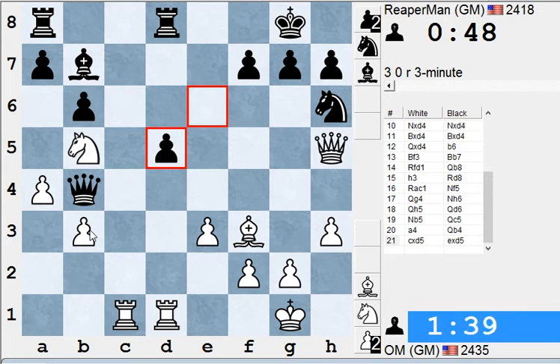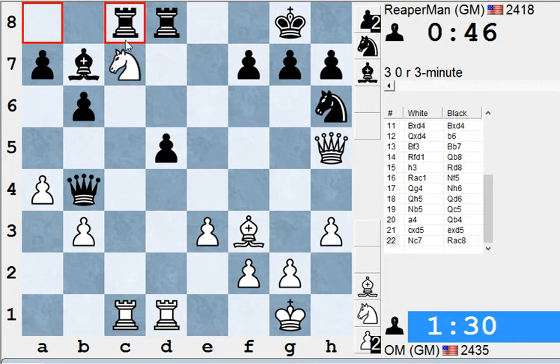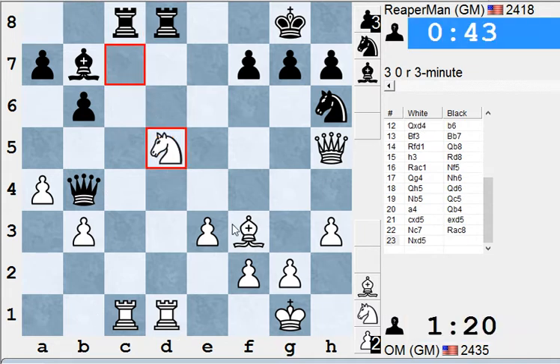Rook to c3, but then a6, so rook to b1. Nope — he decides not to defend it and goes on the attack, attacking the rook. I think this should win this pawn. Knight takes, knight takes, rook takes, rook takes rook. Yeah, it works because the bishop and the queen are defending the pawn. It's enough defense. Rook takes, rook takes — the knight is defended enough times. He's winning a pawn here.